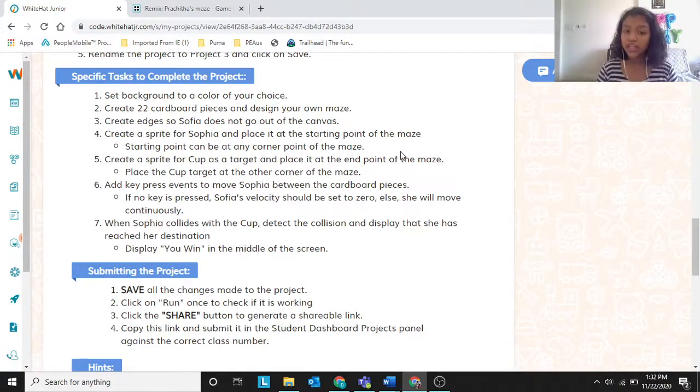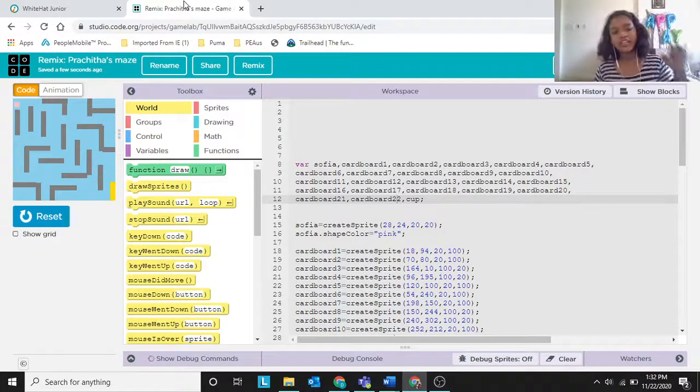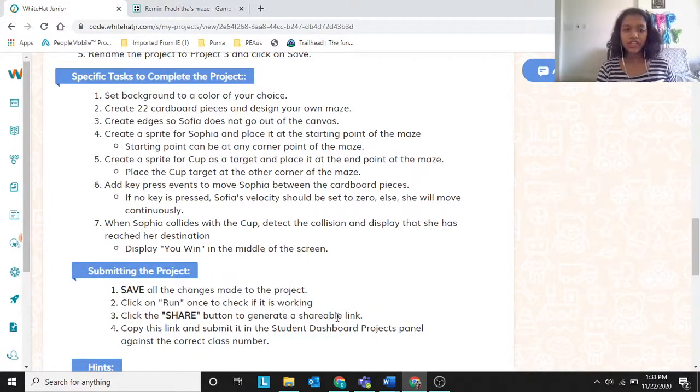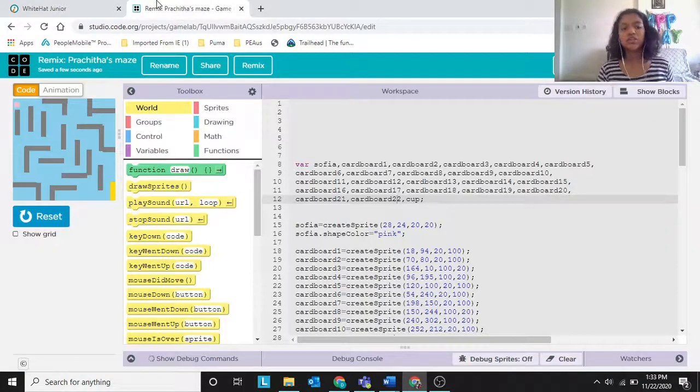Next, create a sprite for Sophia and place it at the starting point of the maze — any corner works. I chose the top left corner. You can choose bottom left, bottom right, or top right — your wish. Create a sprite for the cup as a target and place it at the opposite corner. My Sophia is here, so the cup is right there.